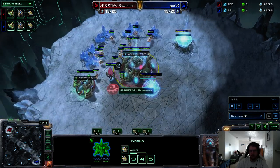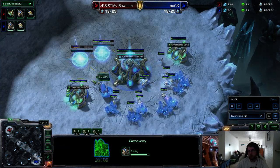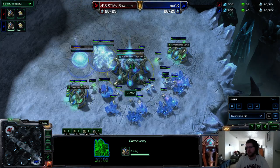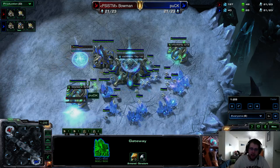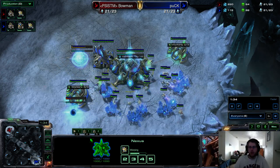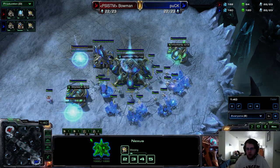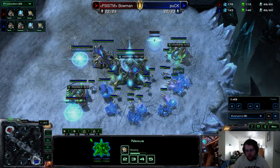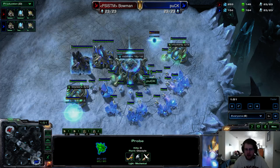Top left we have Bowman, the team's Psystorm player, opening gateway first with two gas. Puck is opening two gateway with two gas and two probes in each assimilator. People did this in Wings of Liberty sometimes — the gas mines more effectively if you take both geysers and mine with two from each. It also enables him to immediately jump into three and get that influx of gas right whenever he wants. Puck is doing some high-level macro things as far as gas management goes. This is pretty high-level stuff to manage your gas to this extent.